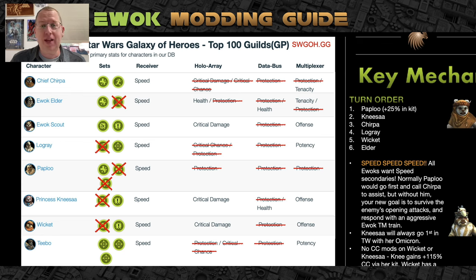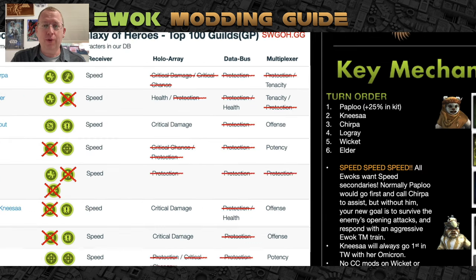So how shall we mod our lovely murder bears? First and foremost, if you're following swgoh.gg community average, it's not a recommendation — it tells you what other people are doing. The top 100 guilds are modding their Ewoks completely wrong. I've crossed out everything in red here, and most of that is protection. Protection is unequivocally, hands down, 100% flat wrong — do not put protection mods on your Ewoks. Next, if you have read Nisa's kit even once, you'd understand that critical chance is also 100% a bad idea on her.